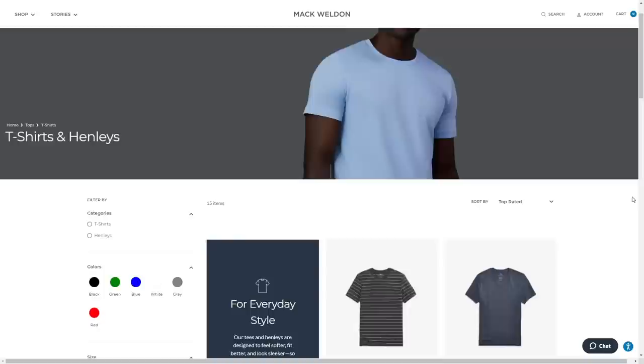Massive shout-out to Mack Weldon for sponsoring today's video. All of us are busy with a million things each day, so you need to stop thinking about what to wear and embrace the Mack Weldon daily wear system. It's a collection of clothes rooted in smart design, made with performance fabrics, and built to work together — from breathable t-shirts and polos, to button-ups, shorts, underwear, and more. Mack Weldon makes it easy to dress for work, leisure, and play.